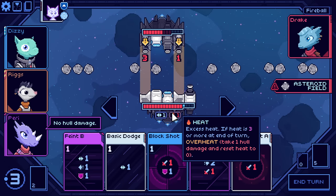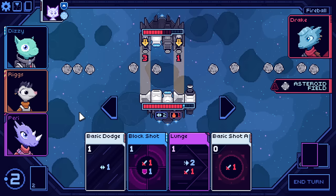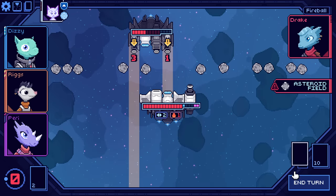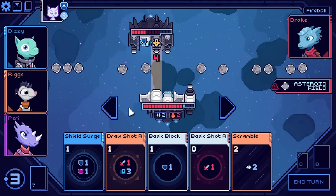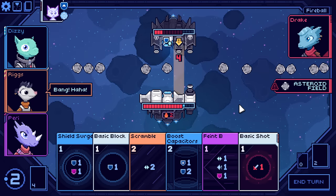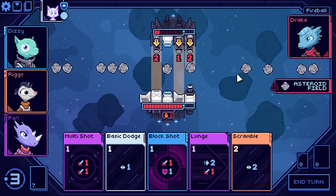The status they've inflicted is heat. Excess heat: if heat is three or more at the end of the turn, overheat — you take one hull damage and reset heat to zero. Very simple to grok. Let's feint again, send out the obvious ones. I could lunge away — and in fact I will in order to avoid that three-damage shot. Could use all of my movement to get back in position to fire on the enemy, but that's not really how I wanted that to work out. I'll use feint B, a quick basic shot, and then get one further away from the enemy. I don't want to overheat if I can avoid it.